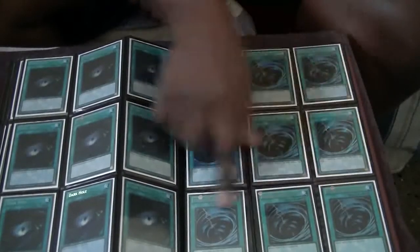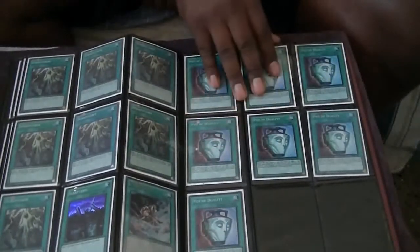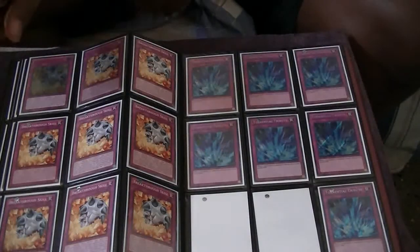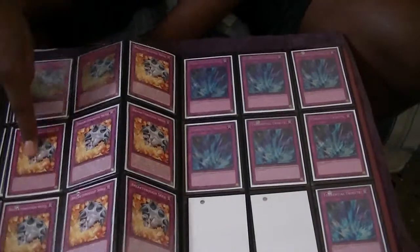These are Secret, these are Gold. Scrap Storms, XY Encore, more Pod of Dualities. A whole page of Breakthrough Skills — most of these are common. Some of them are from the Structure Deck, I think I have Battle Pack ones. This one's a Battle Pack.